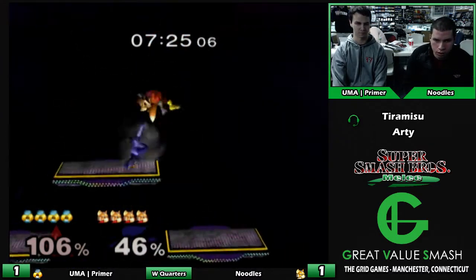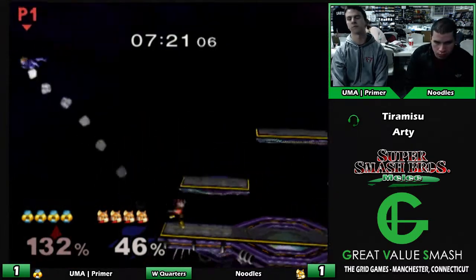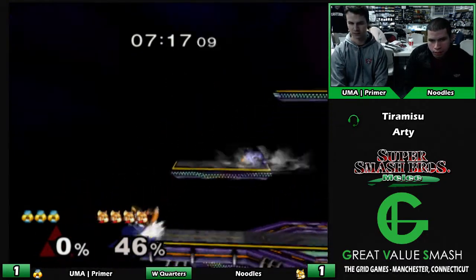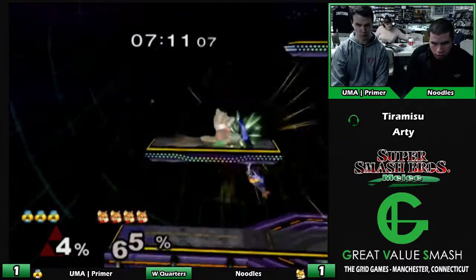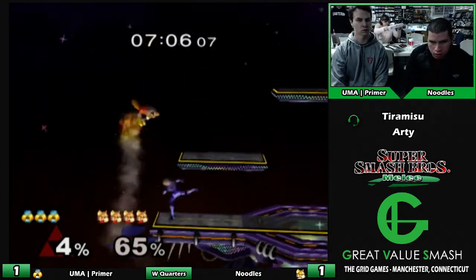He mashed out of that fast — 26%, and he mashed out after one pummel. The air dodge... I can understand being afraid, because like we just talked about, you're afraid to use your up B and have to recover and get edgeguarded again.